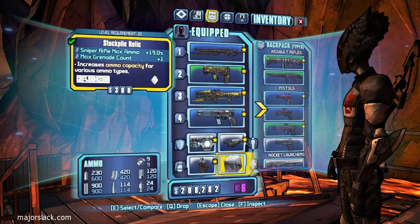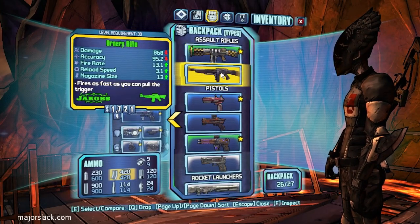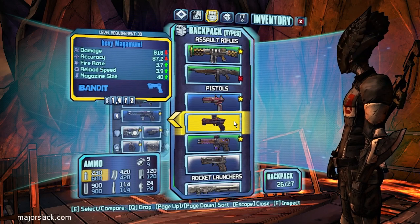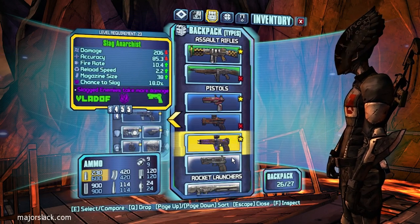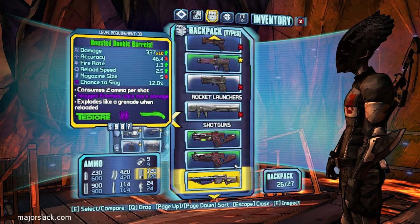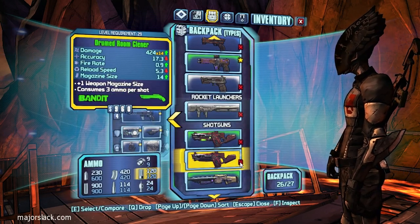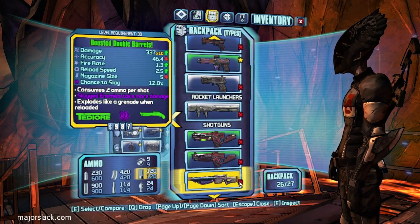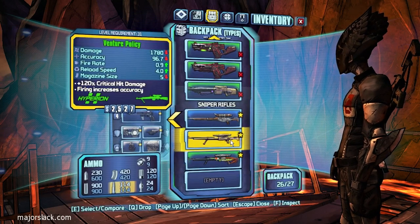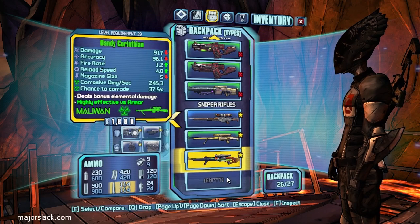I'm swapping out my weapons here getting ready for this run. I'm going to use the Discharge Anarchist to take down Handsome Jack — it's a Vladof pistol, and anybody can lay their hands on a pretty good Vladof pistol at this stage in the game. The other thing I'm going to use primarily against Handsome Jack is Tesla grenades. Anybody can lay their hands on Tesla grenades, and I'm going to spam the whole area where Handsome Jack is.